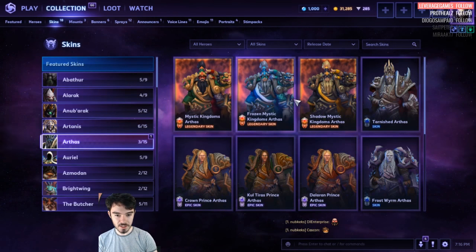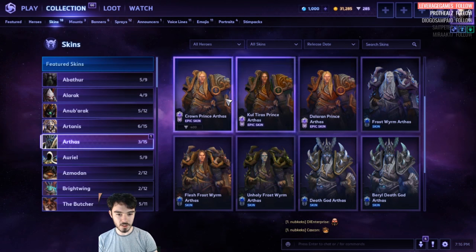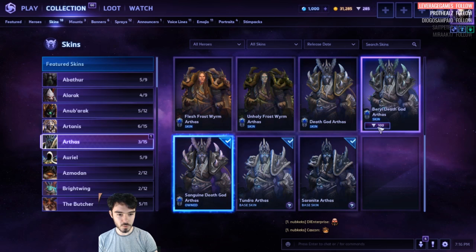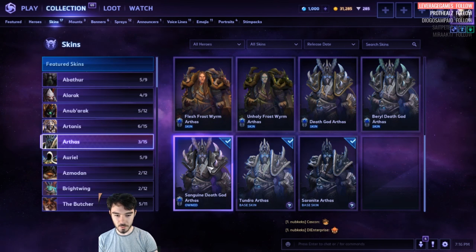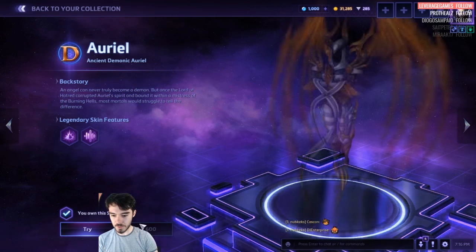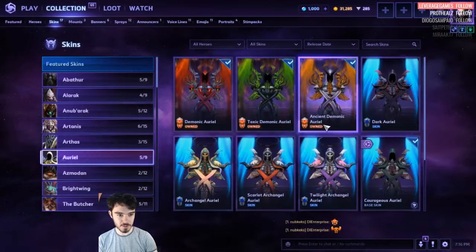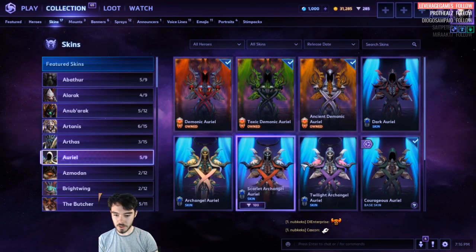Arthas. Mystic Kingdoms — they're 1,600 each. The Base Skin is 100, this one's 400, this one's 100, and the Master Skin is 100. We got Sanguine Death God. Oriole — Demonic is owned. Very expensive, 1,600 for that. Dark Oriole, Twilight Archangel — these are all like 100. I feel like they should make the Master Skins a bit more expensive.